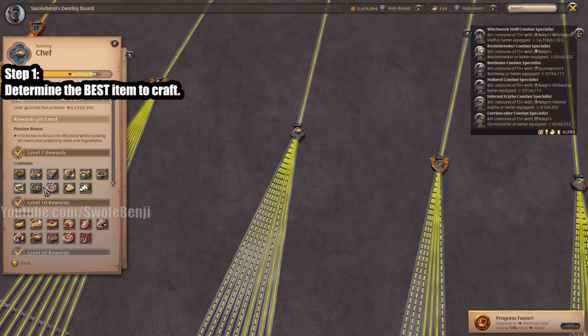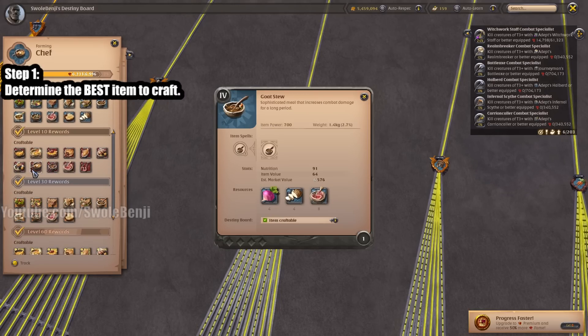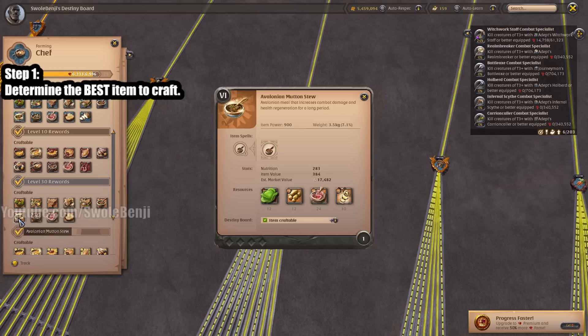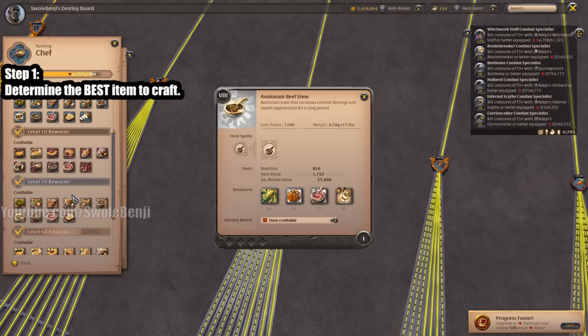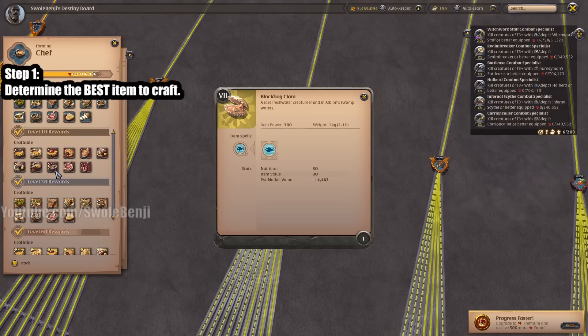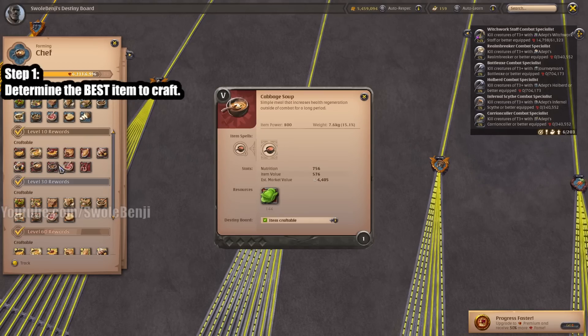Let's say we wanted to level soup chef. You go through and look at everything labeled as a soup. There are no tier-four soups, so going to tier five we have cabbage soup and black bog clam soup — essentially just two things as an example. What we would do is get 144 cabbages, craft a cabbage soup, see how much fame we get, then do the same with the black bog clam soup. You're going to have to do a lot of math to find out which one is cheaper to craft but gives more fame.